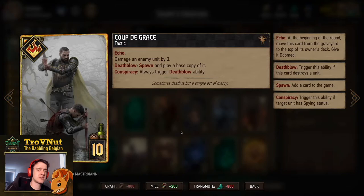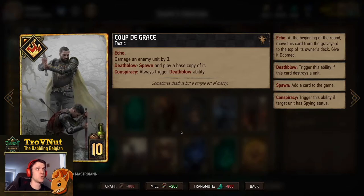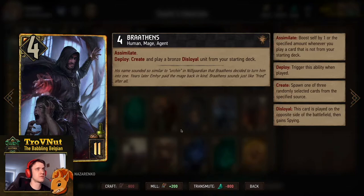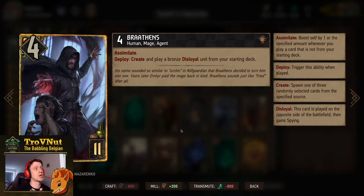Coup de Grasse is still a very good tactic for Nilfgaard and is an Echo card, so you can use it twice. You damage an enemy unit by three; if you kill it or if it has spying, you spawn and play a base copy of it. Very good for doubling up on Cantarella or copying spied units. Then Bratens - four power for eleven provisions with Assimilate. On deploy you create and play a bronze disloyal unit from your starting deck. The three options are Mage Infiltrator, Emissary, or Duchess Informant - all have their uses depending on the situation.